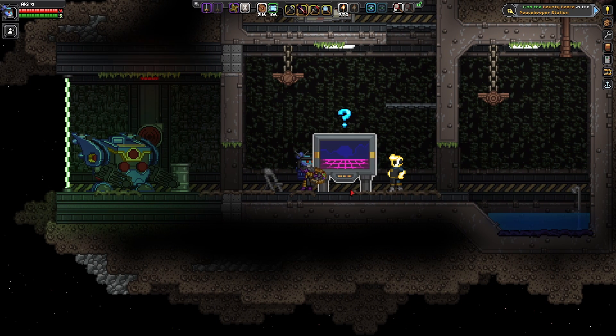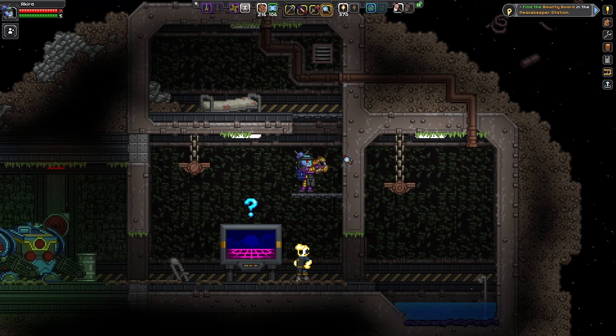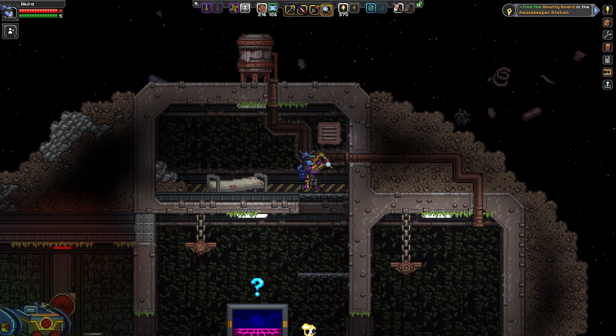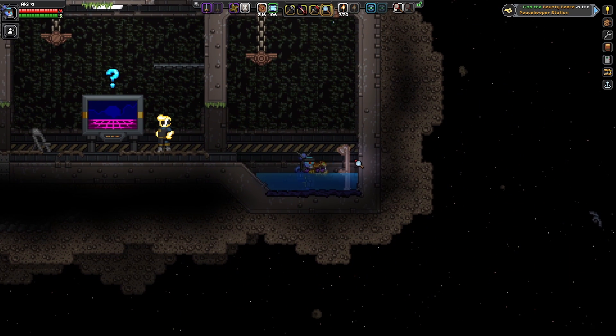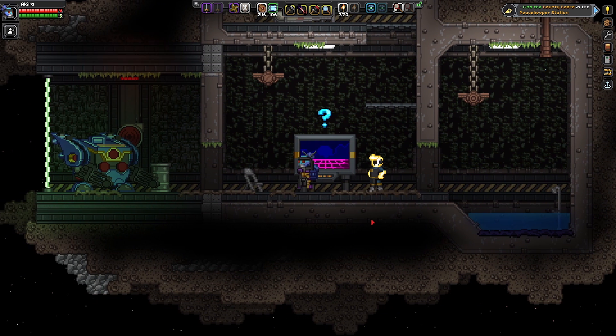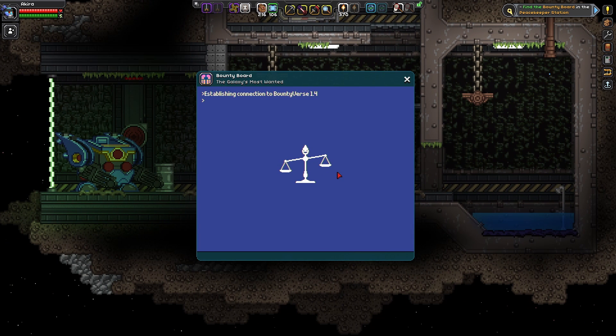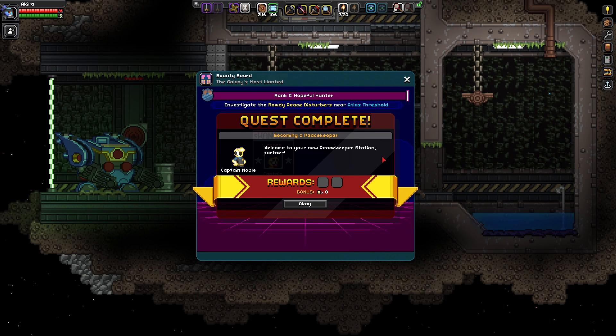That is his introduction — and it is of course the peacekeepers' introduction in general. Let's go ahead and scan this board — I know this board is where bounties for notorious criminals are posted. It is a very rusty old station, just rusty walls, rusty building parts, rusty shower leaky too — but we'll grow from there. Always keep your head up, Officer Akira. 'I do my best.' Let's take a look at the bounty board — this is where we actually get our peacekeeper quests, start collecting them, start doing them, and start collecting rewards.